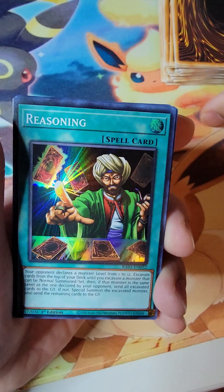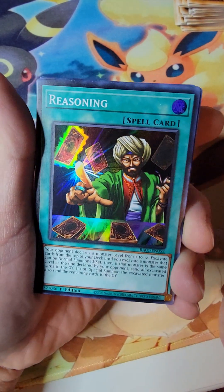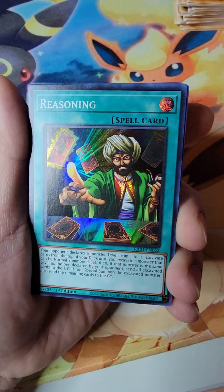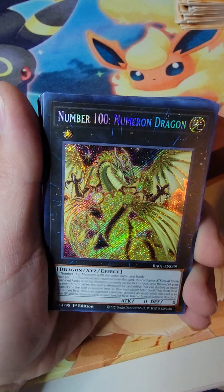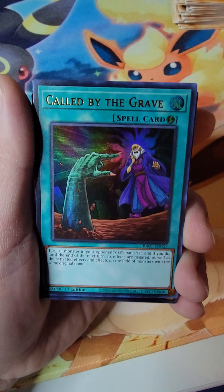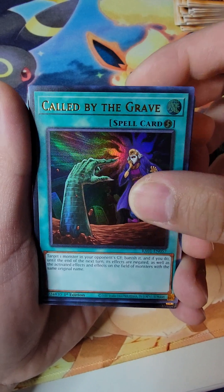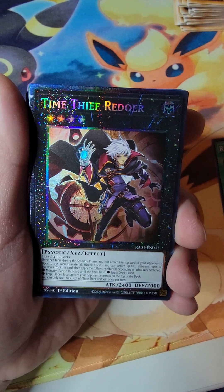Okay, let's just see what we pull out of our first booster box. More than likely, probably just going to open that one. So we got Reasoning, Secret number 100, an Ultra Called by the Grave. I'll probably sort them out by rarity — I guess I will sort these out according to their rarities. Woo-hoo-hoo! Time Thief Redoer!